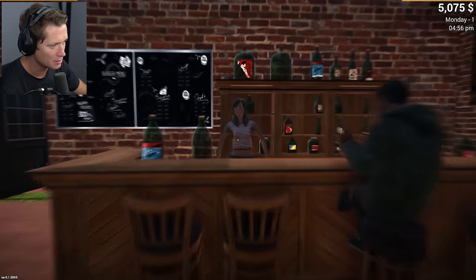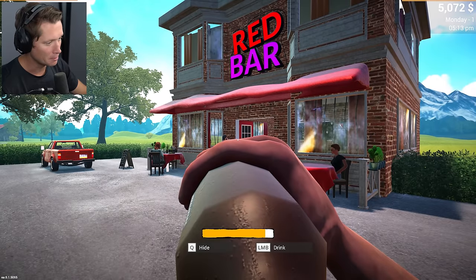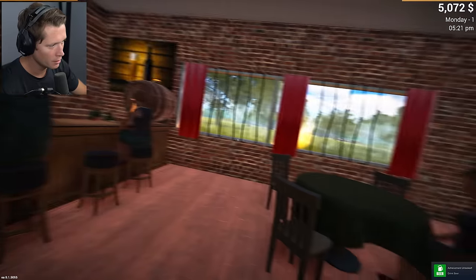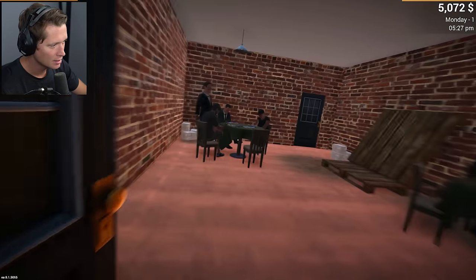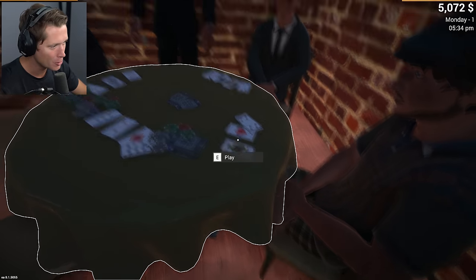Inside the bar we buy a beer, drink it in the parking lot — just barely sip the top off that Sam Adams, feeling it a little bit. There are burgers and stuff, and in the back room there are poker tables.